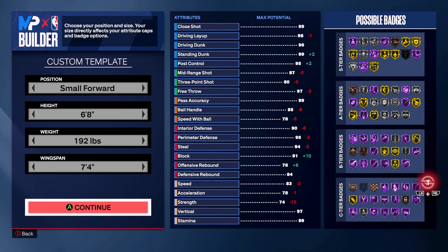For today's build we're going to be going position small forward, height six foot eight, weight 192 pounds with a seven foot four wingspan. I ended up going six foot eight because when trying to make this build I just could not make it at six seven — I know that's Jimmy Butler's actual height — but we went one inch taller just to make sure we can get all the attribute points that we needed.